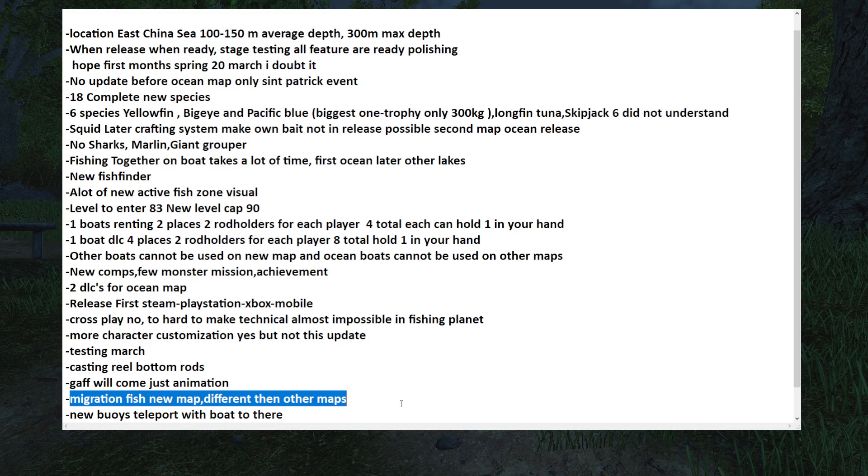Something very important to end the video: there will be migration of fish on the new map, different from other maps. Currently in Fishing Planet, once you know the spots you go there and you're done. But with fish migration, fish won't always sit at the same spot — that's something totally new. Whether it's truly random or a rotation between spots, I'm not sure, but at some point you'll probably find the pattern. It will be a very different style of fishing compared to the other maps.